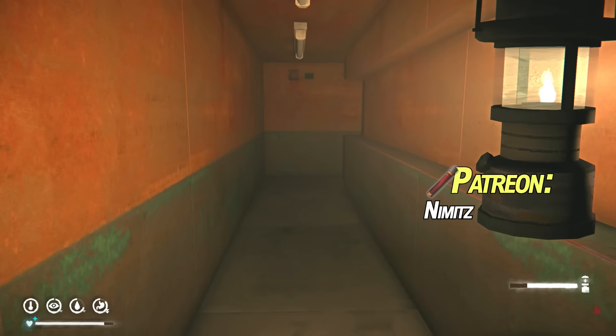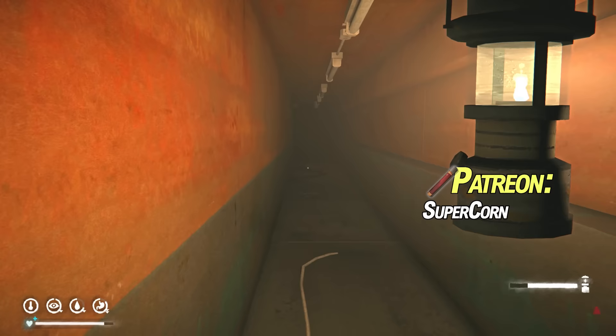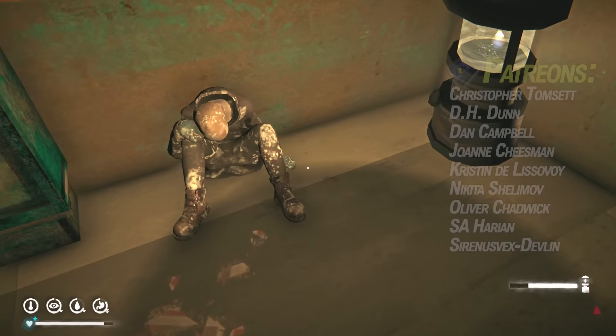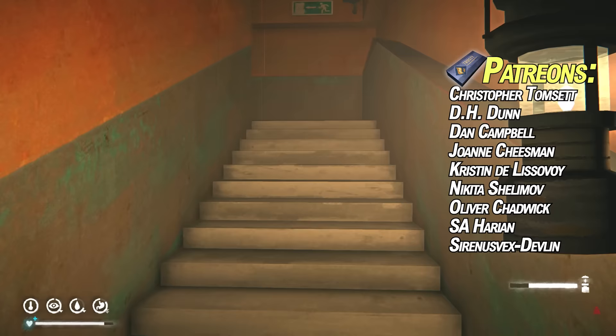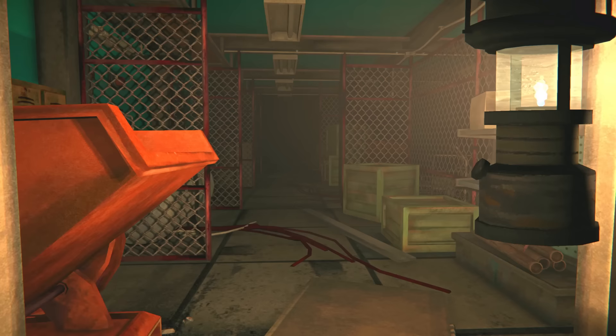Back in the day there used to be a wolf here — the indoor wolf, Fluffy the indoor wolf. Fluffy got patched out eventually and is not here anymore. But you can find Fluffy in the cannery in Bleak Inlet instead. We'll go there one day. Some people think that the wolf in the cannery in Bleak Inlet is a different wolf, but it is Fluffy because the developers have said as much.